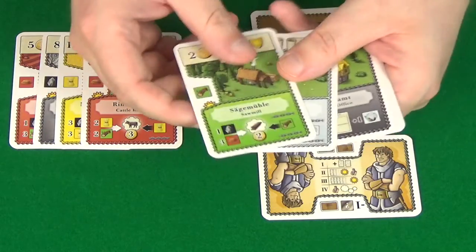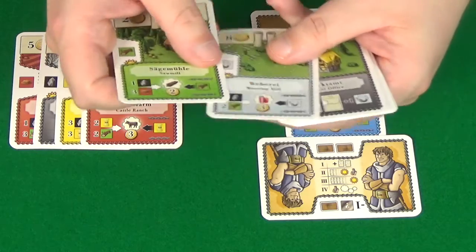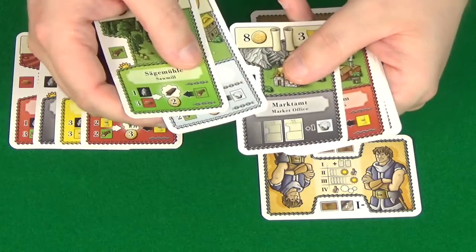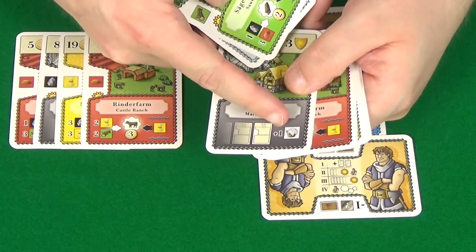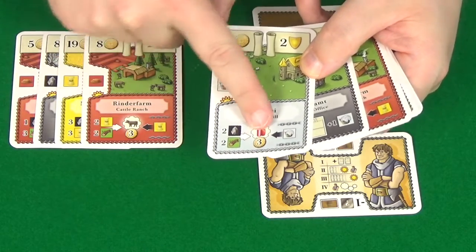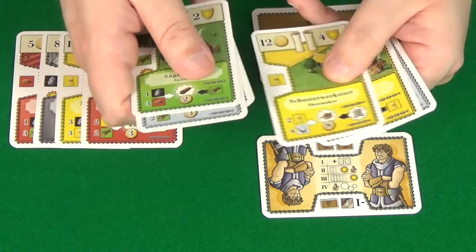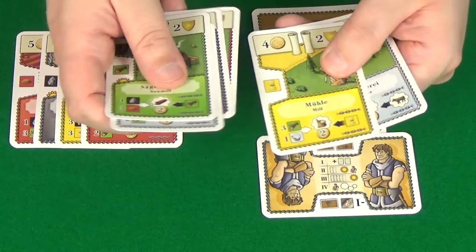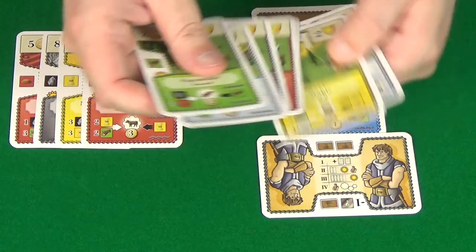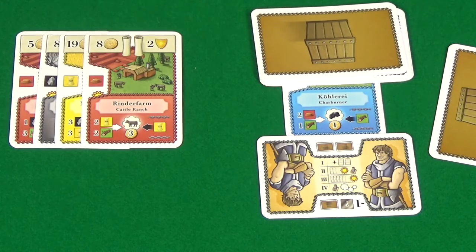The final part of the phase is deciding whether we're going to build a building. We start off with seven money and think we're adding three more, so we can build up to ten. We don't want to use the wood as a building, so we decide which building to use. The black buildings have special powers — for instance, one gives you a permanent one linen. Different buildings have different values for goods and different requirements to produce them. Once you've picked which building you want to build — the cost is shown in the top left — you put it face down in front of you. Once every player has done that, you move on to the next phase.